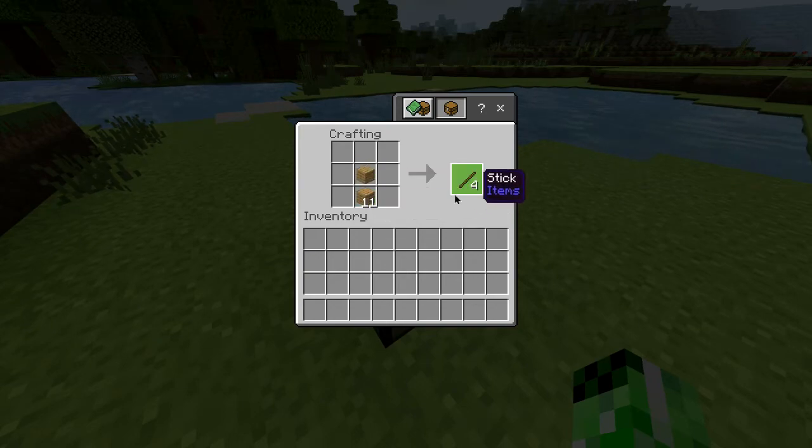The first thing you want to do is make your sticks, which you can put in this arrangement here. Then you want to put one stick down at the bottom — it has to be there — and then put your two planks at the top. There you go, you've got your wooden sword.